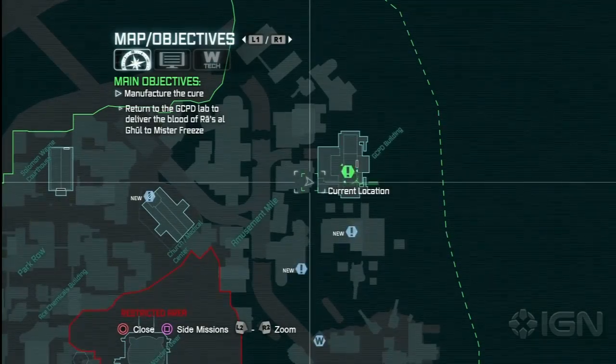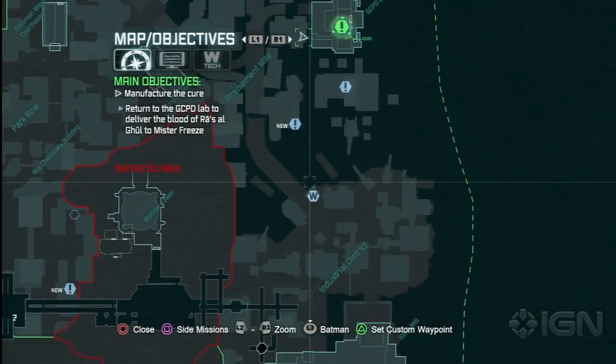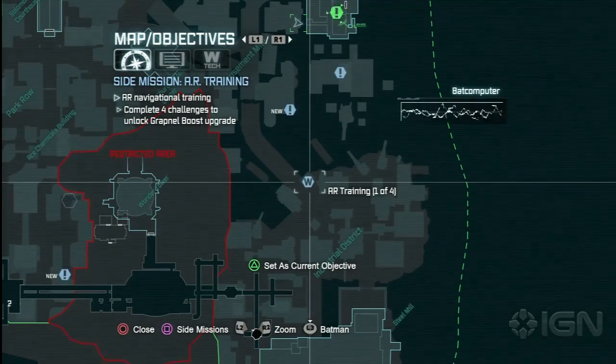All you got to do is do the first four AR missions, and they're all right here in this video, so you do all four of them as soon as you get them in the game, because this helps you get across the city extremely fast.